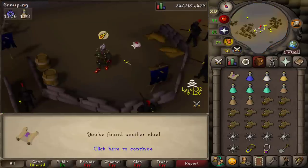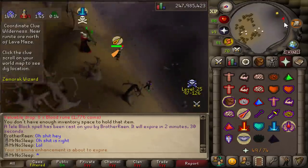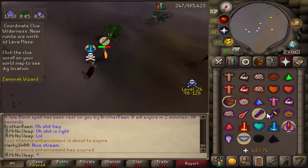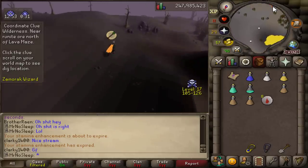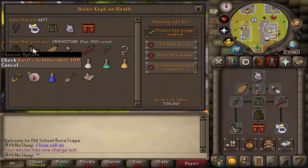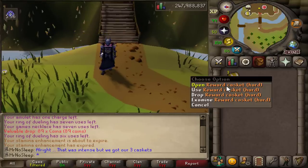This was my second Skotizo kill. The first one was great — I was able to complete the clue — and then I went to Venenatis to complete the last step of this one. All of a sudden a team kind of came my way. There were two people killing Venenatis, and I think they were trying to help me — shout out to those guys — but they logged out, and suddenly one guy became three. Light ballistas, dragon crossbows, and an Armadyl godsword. I was definitely afraid I was going to die, but I'm Mr. No Sleep — I don't die, at least not all the time. What a close call: 11 HP, no food left. Had I died, I would have lost my Barrows skirt, fire cape, dragon defender, and Barrows gloves — not the end of the world, but a couple of hours lost.